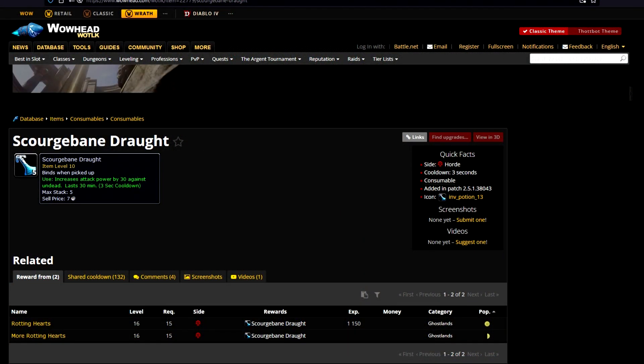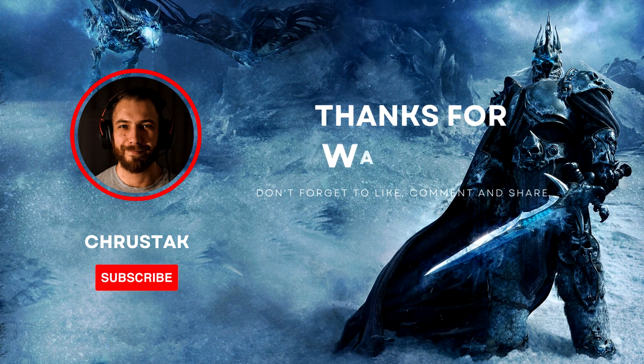A small tip at the end of the video: if you want to min-max this fight, you can get a consumable which adds 30 attack power against undead, since Valkyrs are of the undead class.